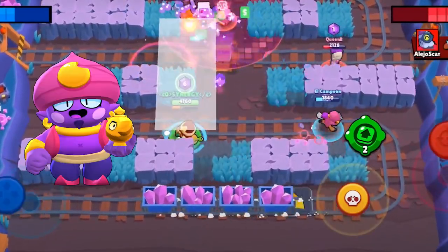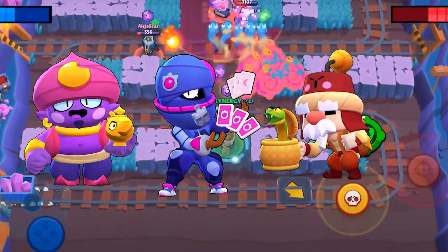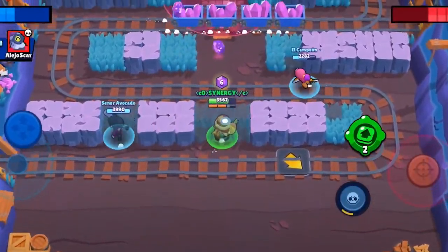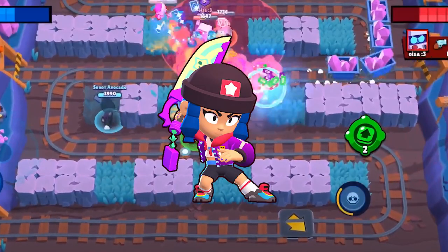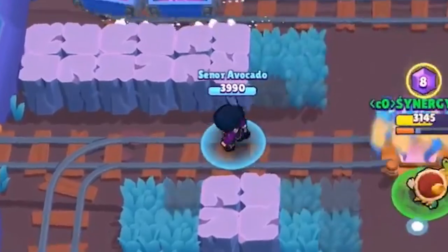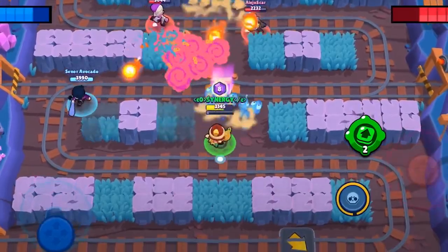You want ideally a Gene, Tara, and Gale. Unfortunately I didn't have Gene on my mini account, so I decided I'd just go BB because that way I have some knockback. I almost get a knockback into a Springtrap at one point — I don't, but it's really close. Synergy honestly card-carries.